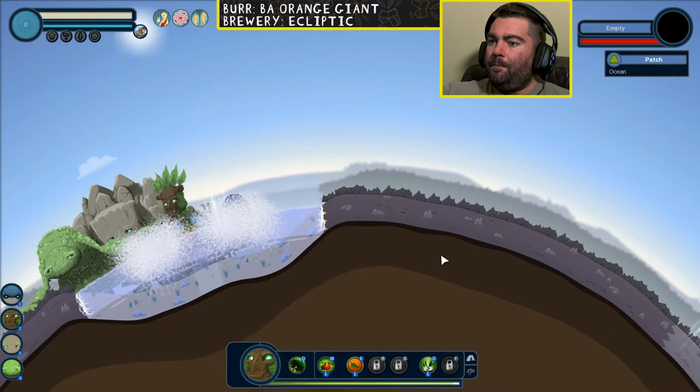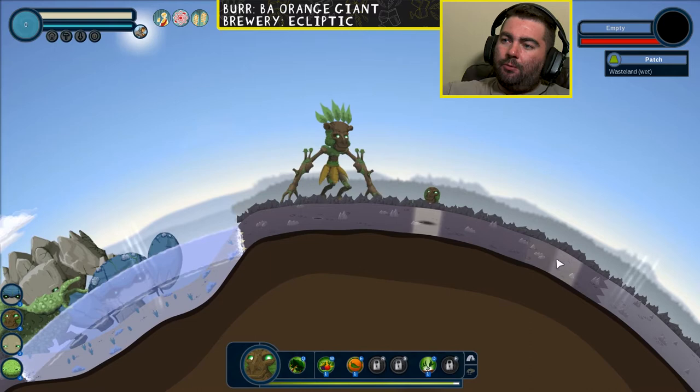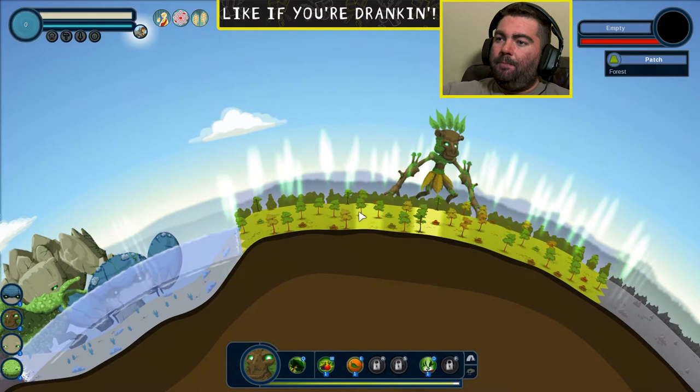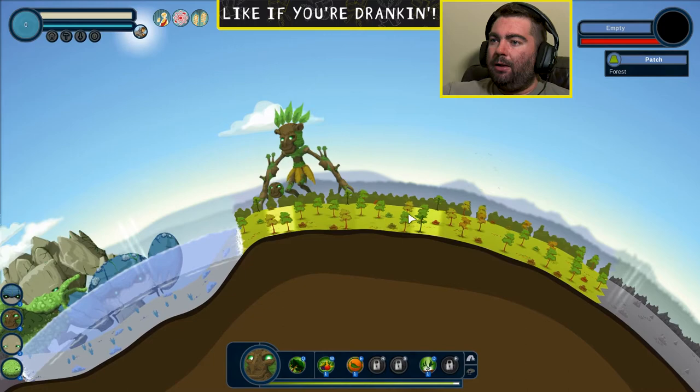I think where I screwed up was putting the resource to the right of where I'm kind of getting... The city will be in the center somewhere, so I think I need to build a resource actually to the left, between where the city will be and the ocean here. So let's go ahead and do that. Let's go ahead and build it there, which the city will be somewhere like right about there. Maybe this will make the difference.